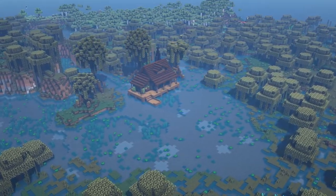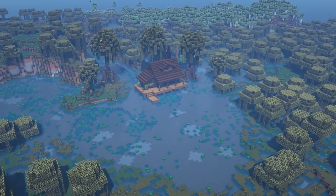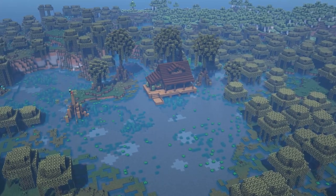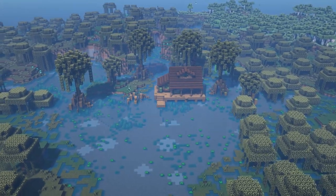It's worth pointing out that these mangrove trees I'm building are probably a lot bigger than the ones we're going to get in the naturally generated world, but I wanted it to feel like a dense and wooded forest swamp area while also leaving some open gaps so we can have some nice shots and cinematic angles of our little cabin there in the middle.